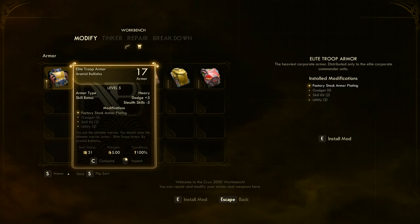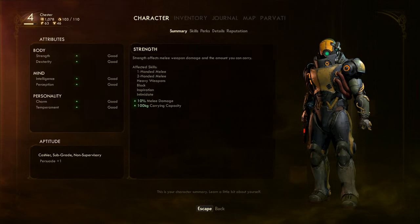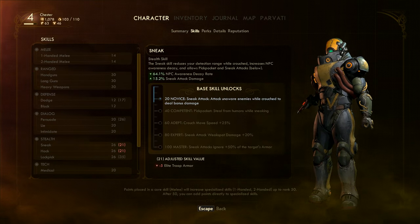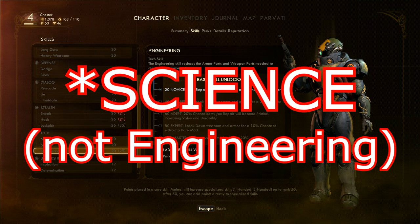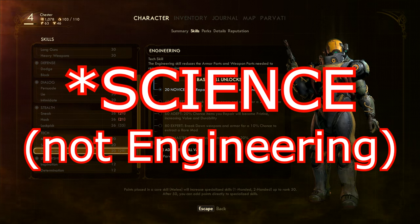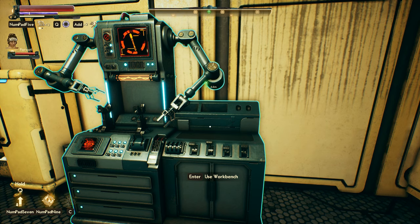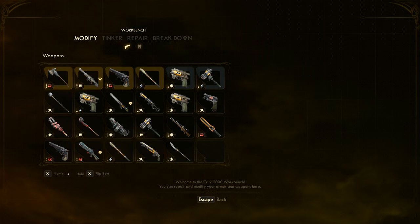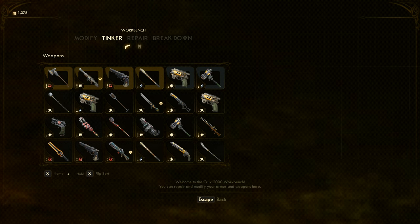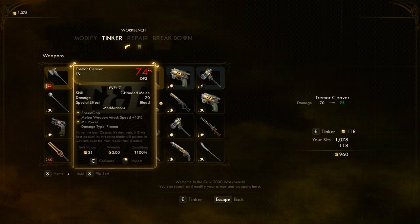Now, along with just adding mods like this, as long as you have the skill — so if your character has the appropriate level in engineering, which I believe is 20 to tinker, although that might be adjusted because we have Parvati in our party. Parvati is hanging out over there. Once you achieve the appropriate skill, you can tinker at the workbench. What that allows you to do is basically exchange bits, your money, for damage. We could pay 118 bits by pressing the E key and raise our damage from 70 to 75.